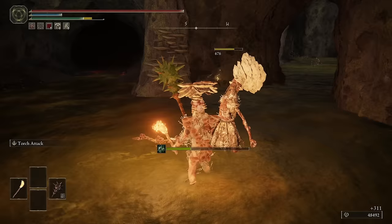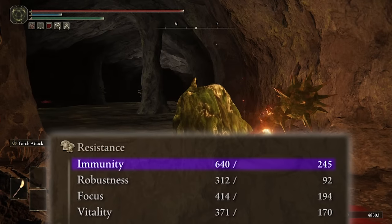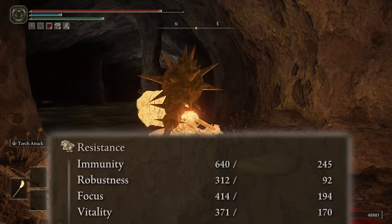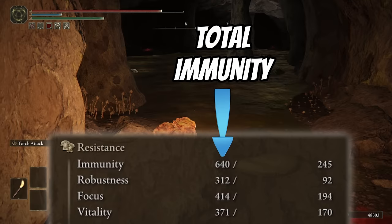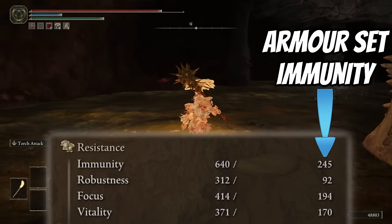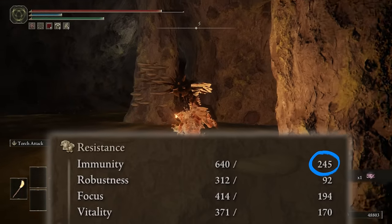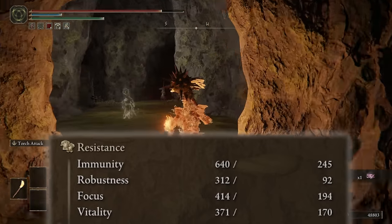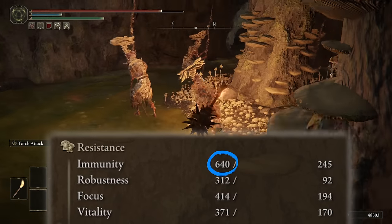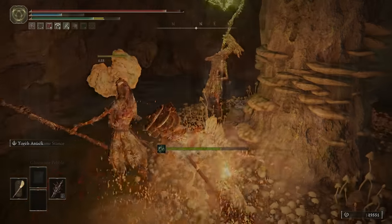Looking at my stats now, it says my immunity is 640 out of 245. The number on the left is your total immunity. The number on the right is how much of that is specifically coming from your armor set. So the mushroom set is giving me 245, and all other sources such as my talismans and my levels are boosting that total up to 640. Really, you only care about the big number.